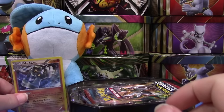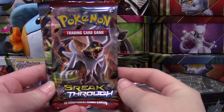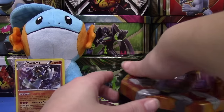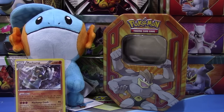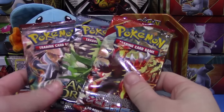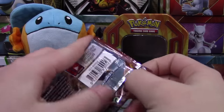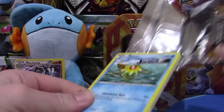Set that back there with Machamp and let's see the packs we have. We've got Breakthrough, Ancient Origins, and Primal Clash — really interesting array of sets. I don't know if these are the same sets we had in our Gengar tin from probably four or five months ago, but anyways let's get into our packs. I guess we'll go newest to oldest, so we'll start with Breakthrough and hopefully we can find at least one holo out of three packs.